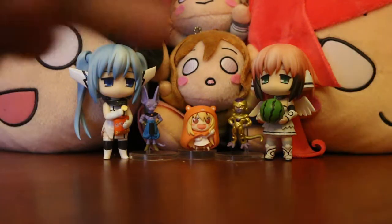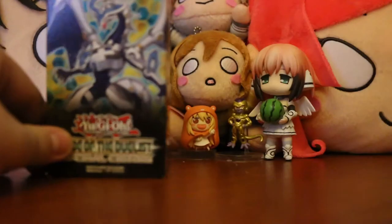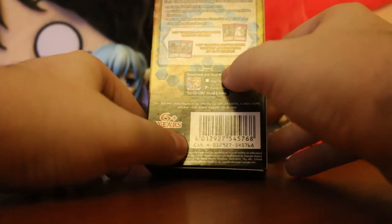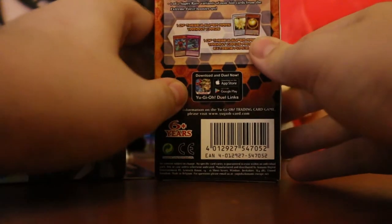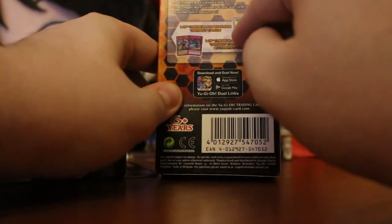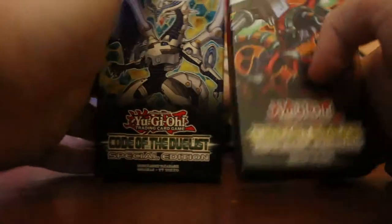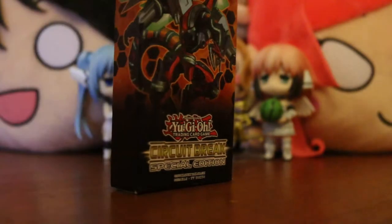What's up guys, Dom PC here. Today we are opening these two Yu-Gi-Oh special edition packs. I didn't know what these were until recently. As you can see, they come with two special rare variant cards. I believe this one has the Winged Dragon of Ra sphere mode card in it, and I really want that one. It comes with three packs, one super rare variant, and non-foil cards.